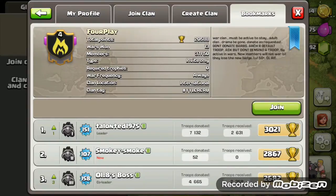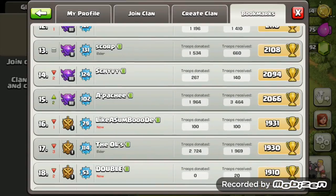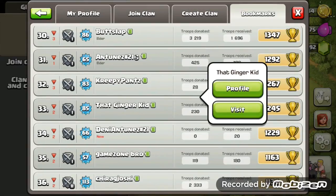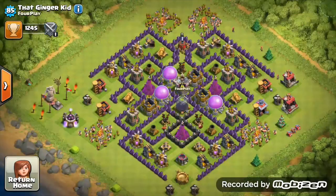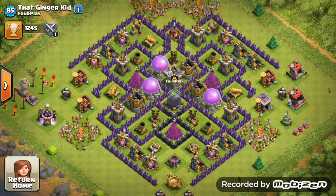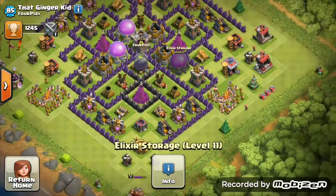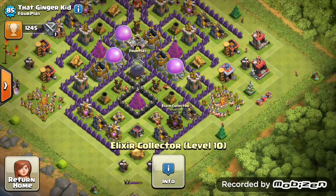Second, we have The Ginger Kid from Foreplay. Level 85 here and it's a Town Hall 8. This base design looks really scary — solid, actually. Those level 7 walls look amazing.